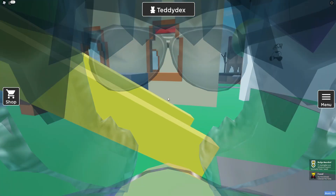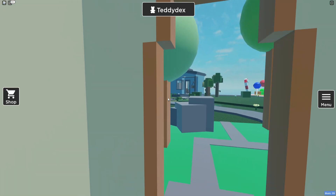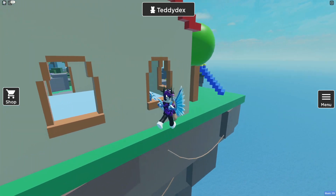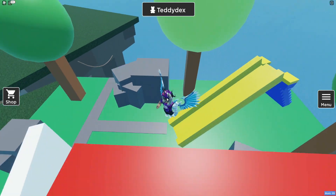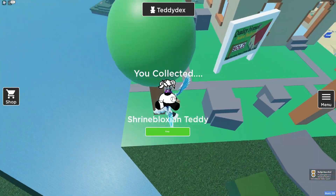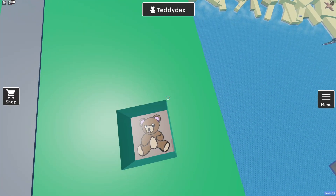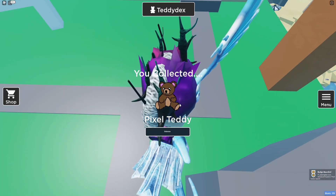Let me check if there's anything else in this area. Actually, I think it might be in one of these trees. We do have the building blocks teddy over here. And I think the pixel one might be this tree — yeah, it's this one, just on there. We got the pixel teddy. How many have we claimed so far? 47!